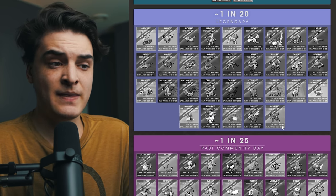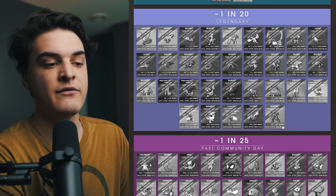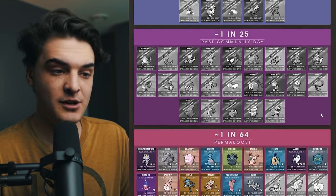The only time that one in 20 rate does not apply is when that Pokémon cannot be shiny. For example, Zarude — a mythical you could get during a special event — did not have a shiny, so obviously no shiny rate. And when a shiny is guaranteed, like shiny Mew and shiny Celebi, shiny rates don't apply either. But anytime a legendary or mythical has shiny potential and you can get it in a raid or research, it has a one in 20 shiny rate.